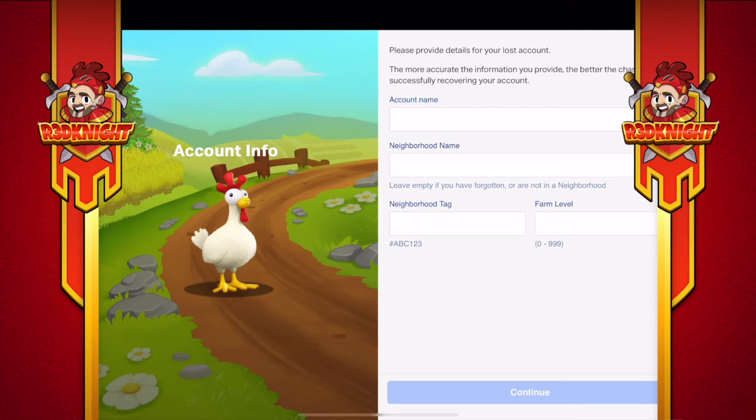It says 'Please provide details about your lost account.' So enter your account name — in my case it could be Red Knight's Farm or Red's Reviews. I tend to keep a screenshot of my farm names and information saved on my device, including farm codes and connected emails, so if I ever lose something I have the option to get it back. Consider doing that yourself — recording your information makes it much easier. You can also enter your neighborhood name and neighborhood tag, which is the code people use to join. Then enter your farm level, like level 16, 20, or 50, and hit Continue.